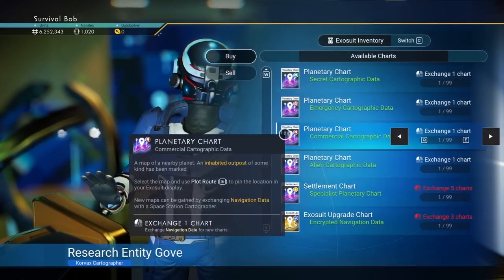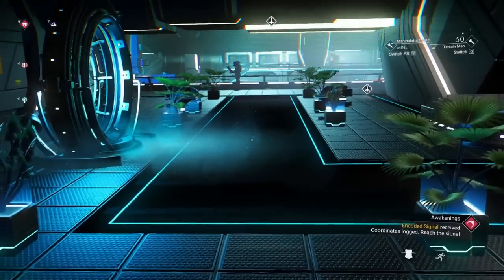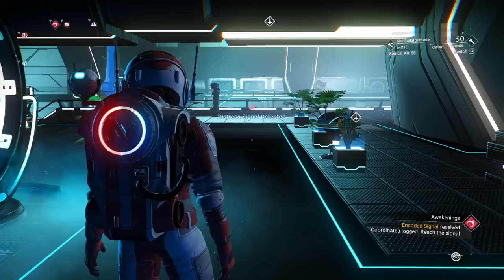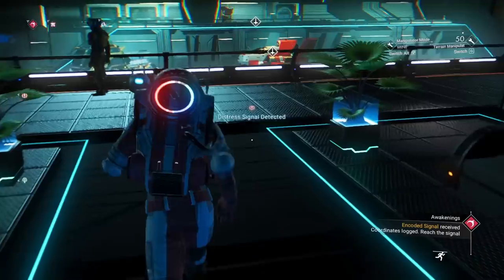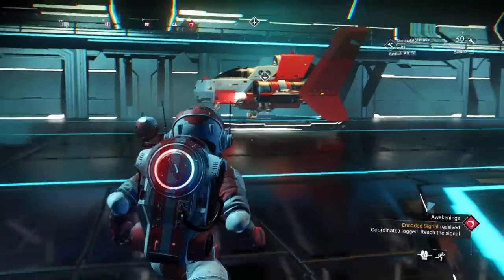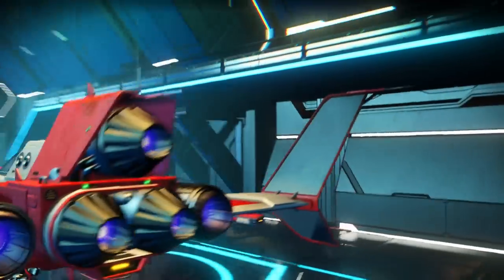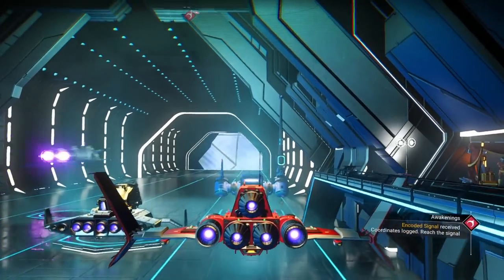Let's change charts and get another one of these emergencies. Hopefully that will take us where we want to go. We got a distress signal — let's go. So now we need to farm up some nav data so we can get more charts. Another one of these one-canned fellers — I wouldn't buy these things, they crash all the time apparently. It's a C-class — claim it.